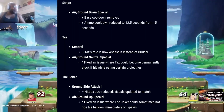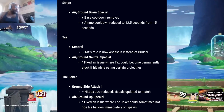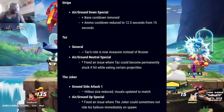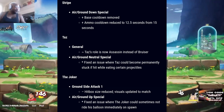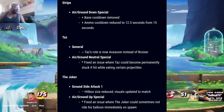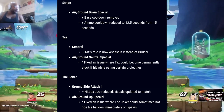For Stripe: air slash ground down special — base cooldown has been removed and ammo cooldown reduced to 12.5 seconds from 15 seconds. For Taz: his role is now Assassin instead of Bruiser. Fixed an issue where Taz could become permanently stuck if hit while eating certain projectiles. For the Joker: ground side attack one hitbox size reduced with visual updates to match. Air slash ground up special: fixed an issue where the Joker could sometimes not ride his balloon immediately on spawn.